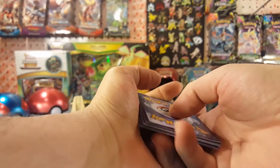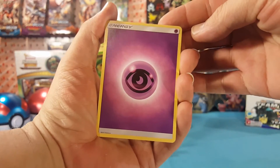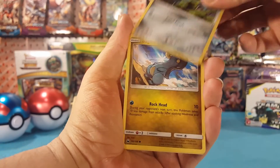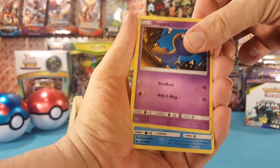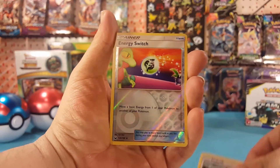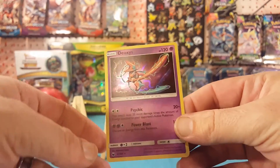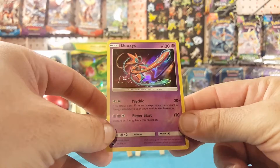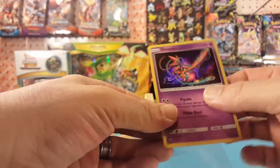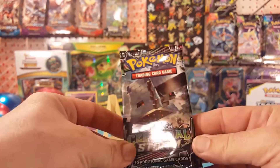We got a few hits out of the first four packs, so all the luck might have already been pulled out. But we'll see — Rayquaza pack here. We have Psychic Energy, Scyther, Meditite, Bagon, Shuppet, Mudkip, Ol, and Rattata. Slaking is the reverse and energy switch... and a hollow Deoxys! Very nice — look at that holo pattern. Really liking that.